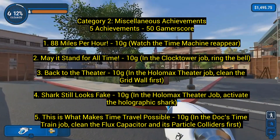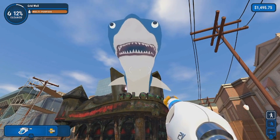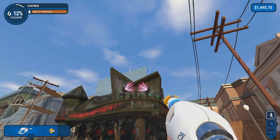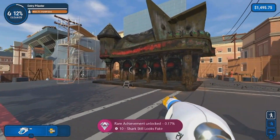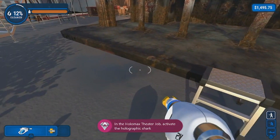Number 4: 'Sharks Still Looks Fake' — same level. You have to go and stand on an X on the ground by the gas station and look at the theater. Then you'll get a surprise from Jaws — Jaws 19. As soon as you stand on that X and look at the theater, the hologram is going to come at you and you'll get that achievement.